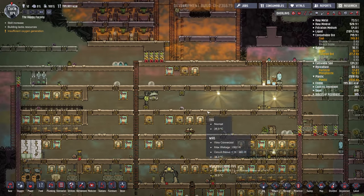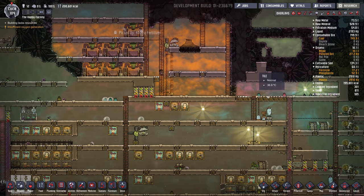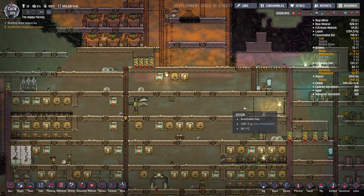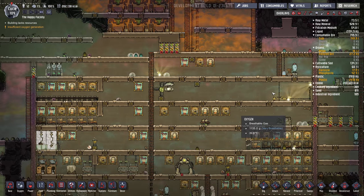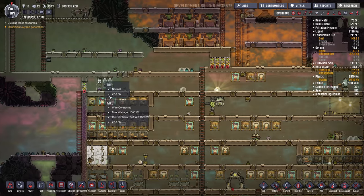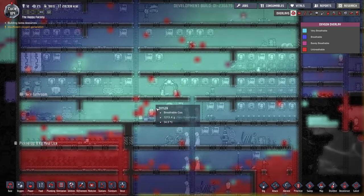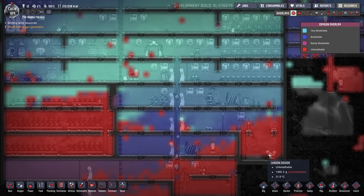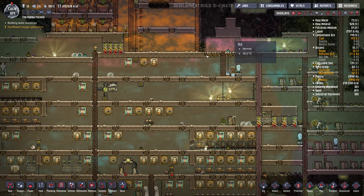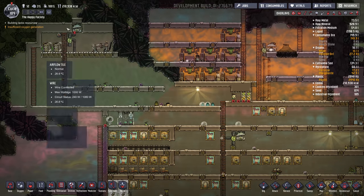I've moved a few things around since the last video. I had my hydrogen set up here with my vent and everything. But as mentioned by a commenter — and I kind of already knew this but thought they had fixed it — light gases tend to go to the top left, like hydrogen, and heavy gases like CO2 tend to fall to the bottom right. So having my hydrogen generator and hydrogen collection in the top right didn't make any sense. All the hydrogen was over here, so I moved the whole apparatus up here.